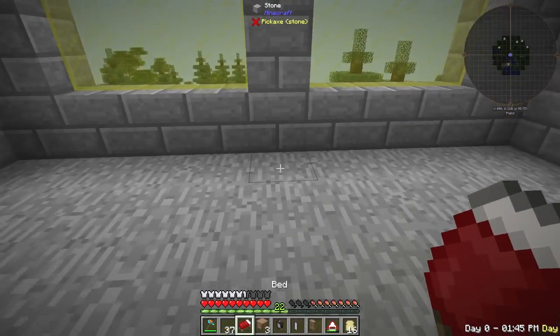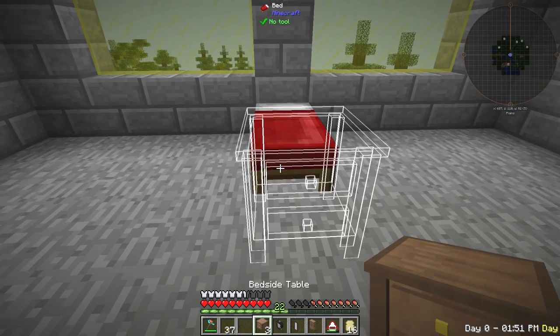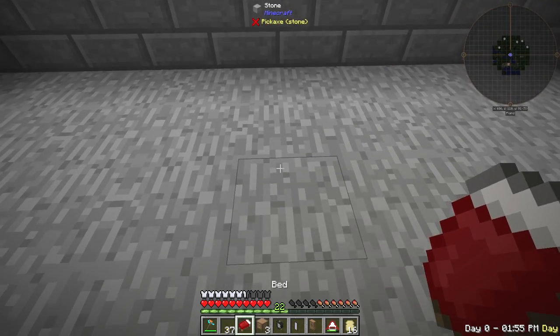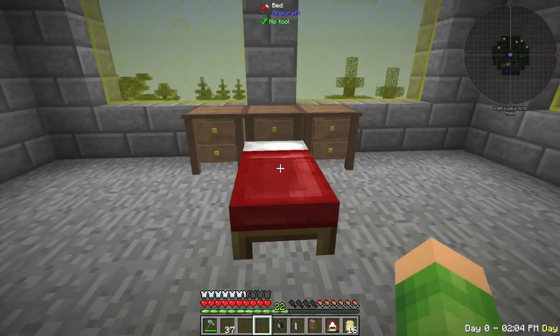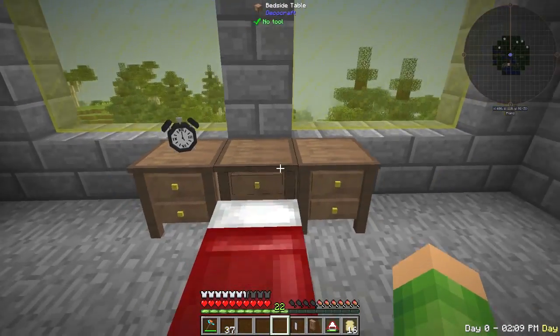So where should we put the bed? Should we put the bed at the end here? We'll do the bed one further back like that. And then we'll put our bedside cabinet there, another bedside cabinet there. Alarm clock will go to the side of the bed. There you go.